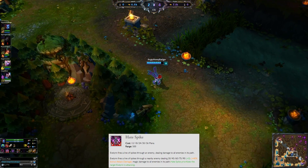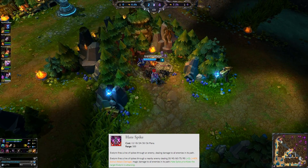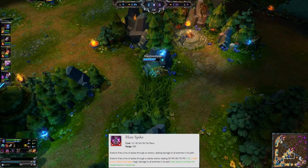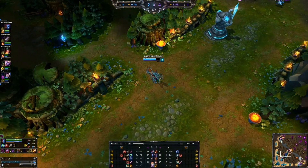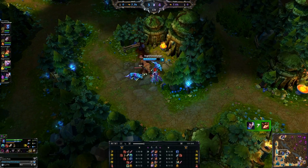These spikes shoot out and deal magic damage scaling from ability power and attack damage, with 50% damage to secondary targets hit. It's helpful for clearing the jungle, and also helpful whenever you're running at people or away from them — you can constantly spam it to deal damage. It has a very short cooldown and very low mana cost. We're going to max this out first.